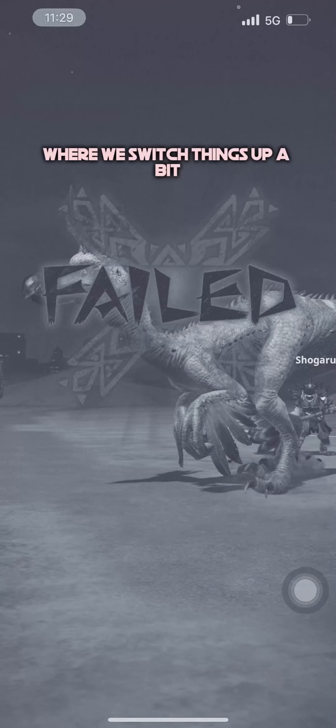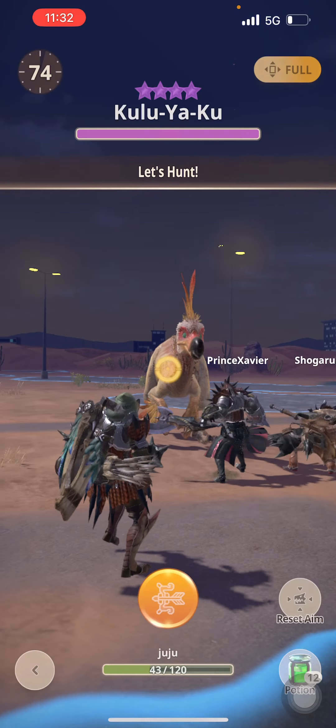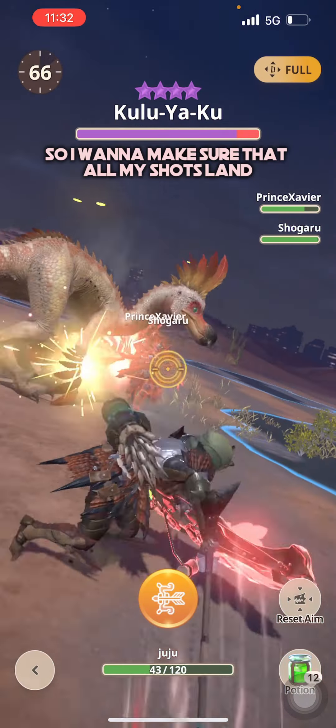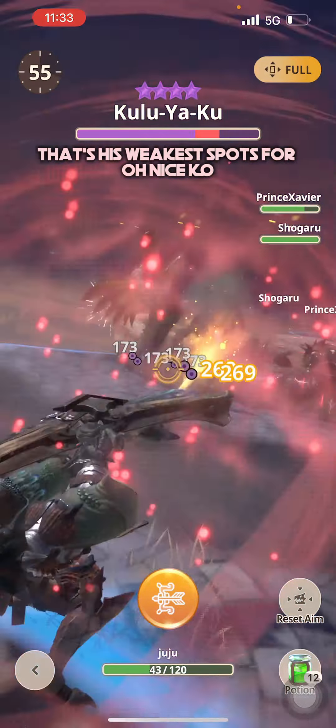Here's our second attempt, where we switch things up a bit. Shogaru goes full DPS using a max level Diablo's hammer — yes, he has two max level weapons. Prince Xavier stayed on his paralysis sword and shield. I used my Poison Pukebo that's only grade 7.4, and of course I'm running 5 Focus. This time, Shogaru could focus on dealing a ton of raw damage, especially during the paralysis effect, while I helped with poison infliction for that extra DPS.